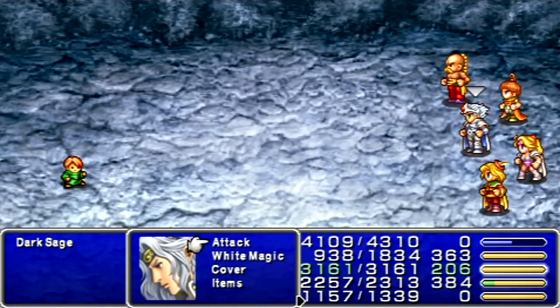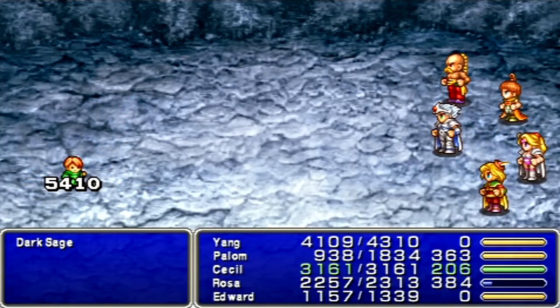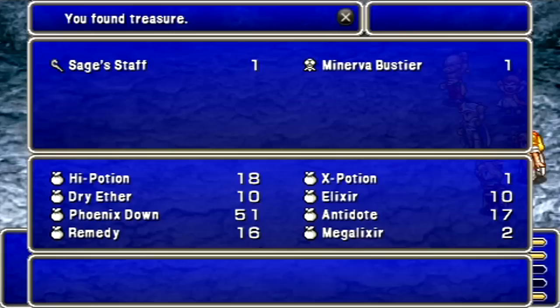Another thing I could have done is I could have used Silence on the Dark Sages instead of Minnie. But Minnie lets me kill them faster. For defeating them — woo! — we get the Sage Staff and a Minerva Bustier! You're not supposed to find the Minerva Bustier until much later in the dungeon in another chest, but there you go!